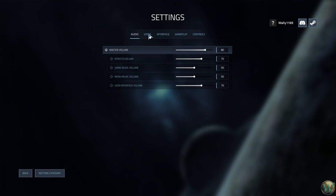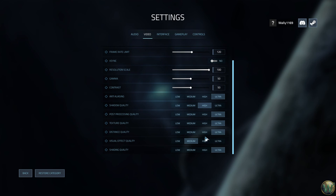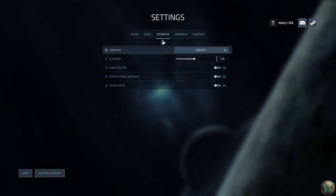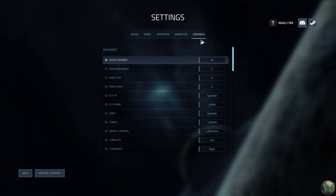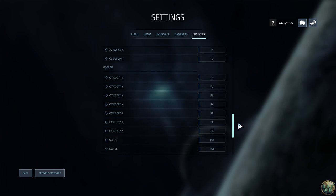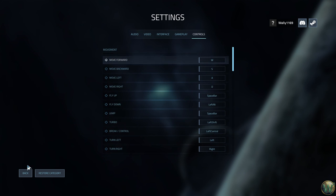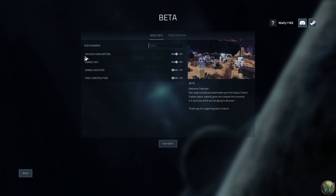There are a variety of settings: audio and video. I have most of the graphics on fairly high. Interface I'll leave at default. Gameplay — I don't really know what I don't know, so we'll leave this alone and see how it goes. There are a lot of key bindings. I'm hoping I can remember the key ones. Let's save the settings and get started.